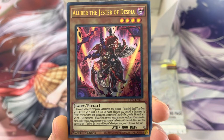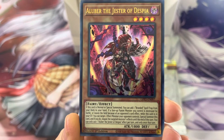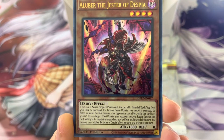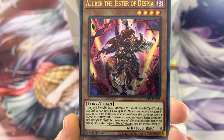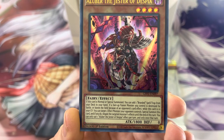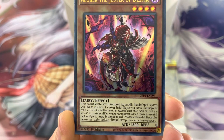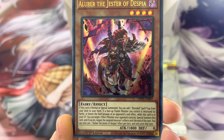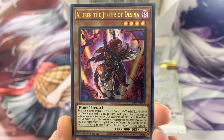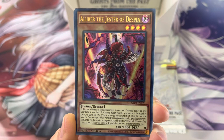If this card is normal or special summoned, you can add one Branded Spell or Trap from your deck to your hand. Branded is becoming quite popular. If a face-up fusion monster you control is destroyed by battle or leaves the field because of an opponent's card effect, while this card is in your graveyard, you can target one effect monster your opponent controls and special summon this card. If you do, negate the targeted monster's effects until the end of this turn. You can only use each effect once per turn. Awesome card — been looking for that one. Add it to the collection.